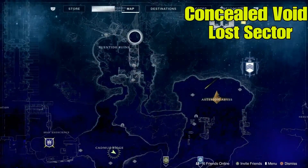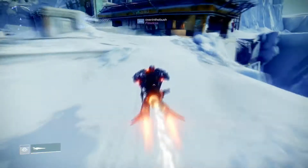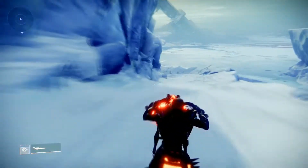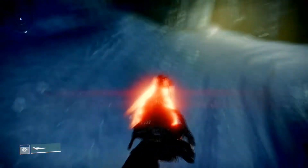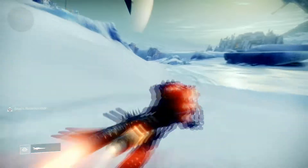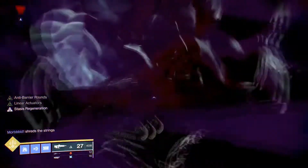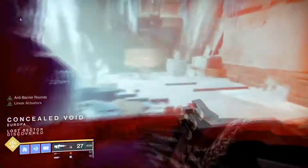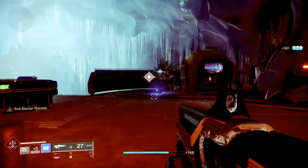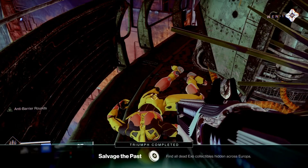The next dead exo is going to be located in the Concealed Void Lost Sector area located in the Eventide Ruins. We're going to start back from the starting area so you guys can have a clear view of which way to go. You're going to go all the way down on the right-hand side, go around all the twists and turns, continue straight on that path, go past all the Vex and debris falling out of the sky, take a left, and go right inside that hole. Jump off your sparrow and go down inside the red area into that lost sector. Complete the lost sector as normal, or skip past all the enemies if you're able to. Defeat the final boss, and on the right-hand side, the dead exo is going to be right there in front of you. Go ahead and activate that dead exo.